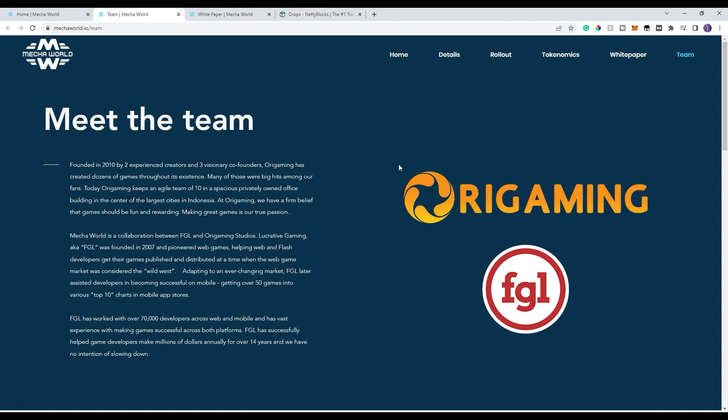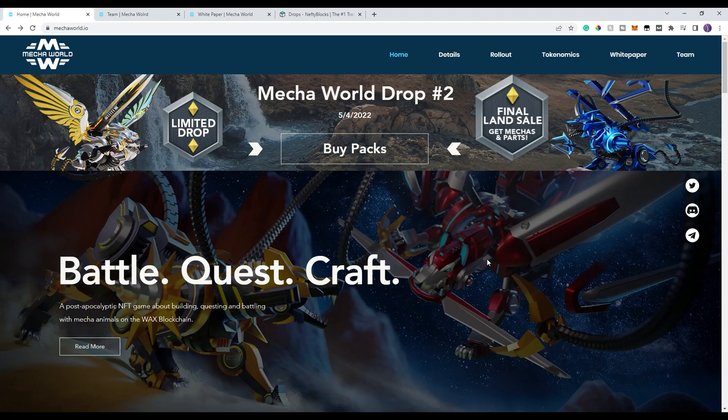Mecha World is the one that we're going to cover here today. This one already did one pack drop and it's going to be doing a second pack drop here on May 4th, which is tomorrow. What's going to happen shortly after the second pack drop is they're going to do their game launch, allowing you to obviously start playing and using these cards. So this team is established, this team has a good track record. That's why I wanted to go ahead and bring you at least a walkthrough.